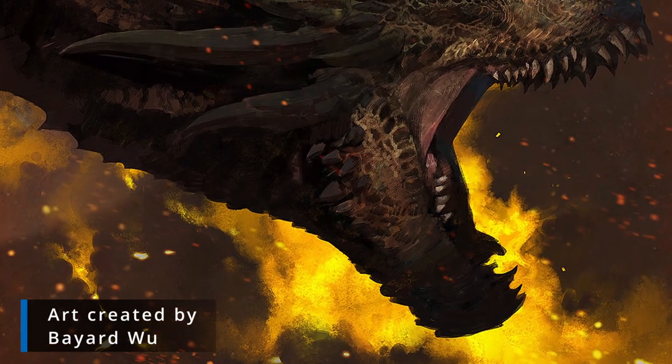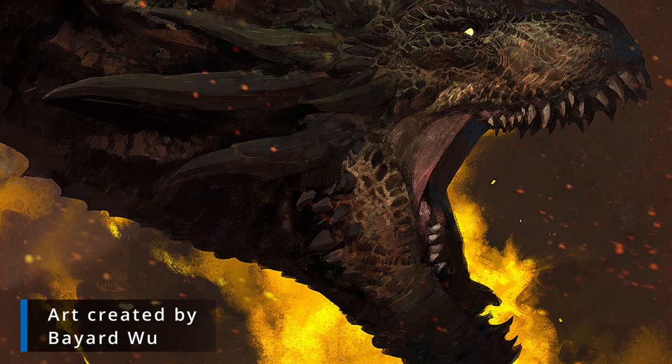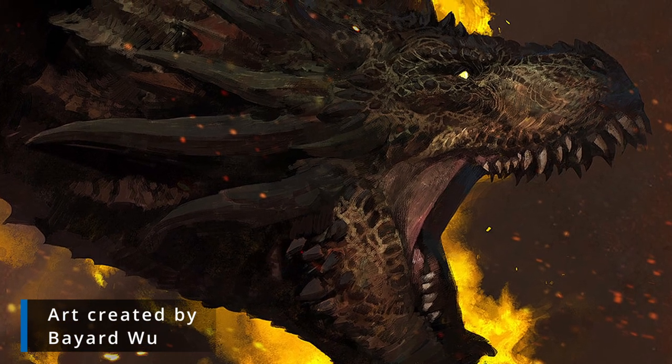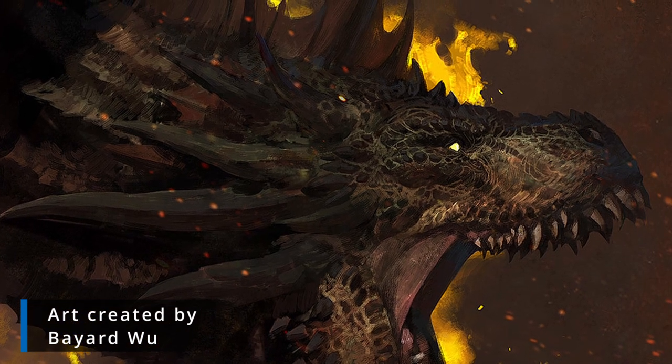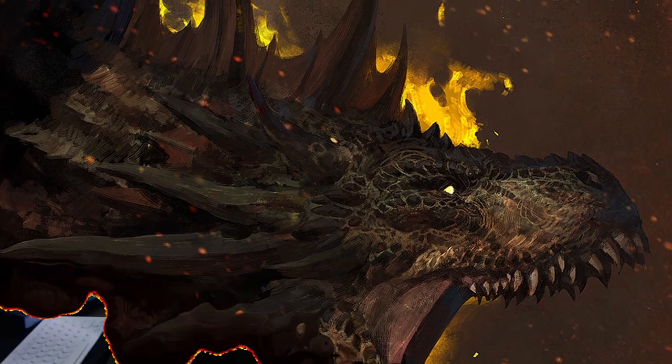Copper dragons are jerks — they enjoy playing tricks and pranks on both their friends and their enemies. They can be found near mountainous areas, rocky crags, and caves, and they have a real penchant for climbing stone. What makes them more dangerous than usual is their breath weapon can slow you down. Not only could you be moving through difficult terrain, but suddenly you're breathing in a gas that makes you move even slower — giving the copper dragon a huge tactical advantage, plus the ability to fly.